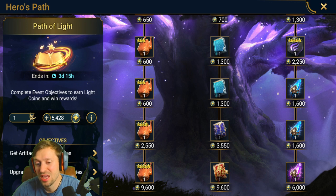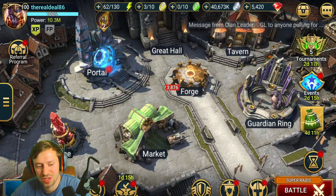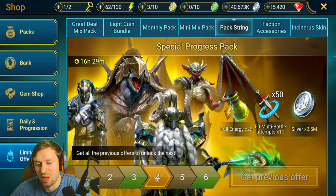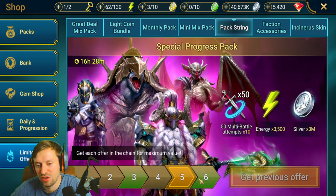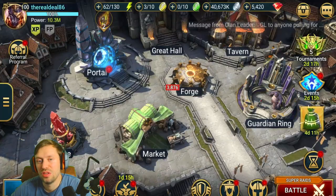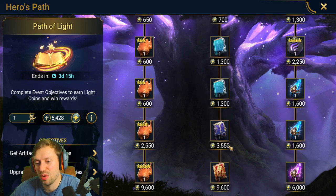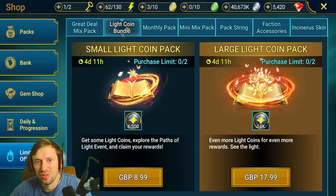That's extortionate - 20 pounds for a legendary tome and an epic tome - and the best deal I've ever seen for legendary tomes is five tomes for 20 quid. If you don't reach the reward, you lose the light coins too, so it's even worse - a terrible deal. The string pack is actually pretty decent if you're a medium to higher spender; it'll probably cost around 120 pounds to get everything but there's a lot of energy which will help with the dungeon divers event. But the light coin bundles - I can't approve them, it's filthy, it's wrong, don't spend your money on them.